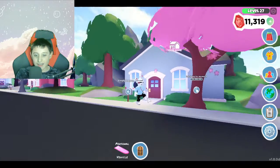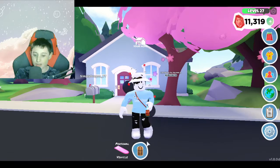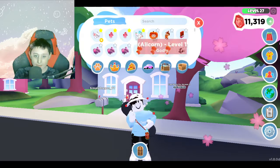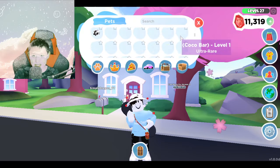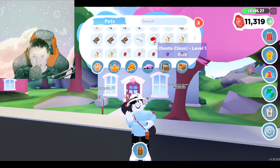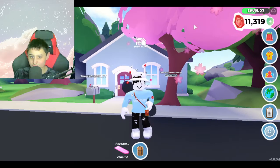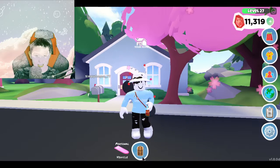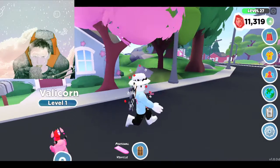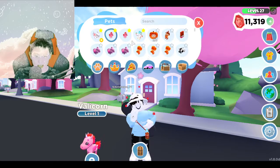You guys can see my gems right now — I have 11,319 gems. You might be wondering why I have so little; it's because I've been buying a lot of the new items from the Valentine's update in Overlook Bay. There was a new valley corn added, a chocolate bar, a berry bar, a rainbow lollipop, and a lot of other stuff added for Valentine's Day.